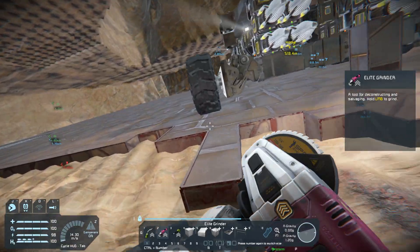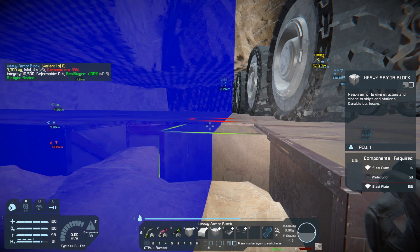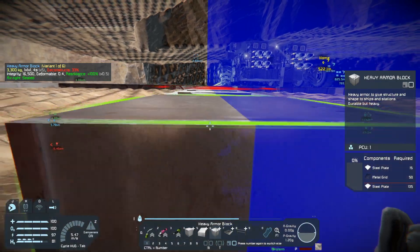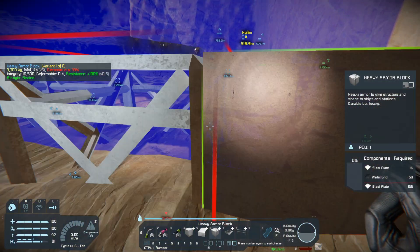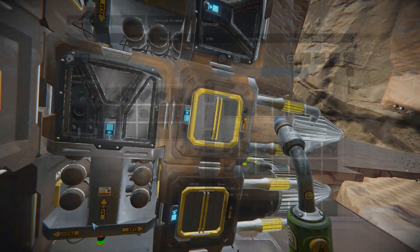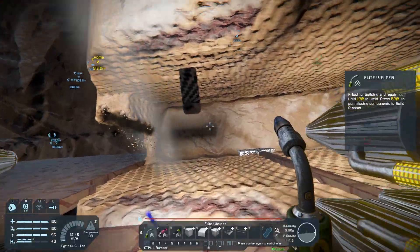We're going to pick a spot here — number six. Got mirroring turned on, drew our lines so we know where our mirroring is. We're going to place some blocks so we can get Ado on track to keep moving forward. Part of wrapping up this season is getting all of this construction done before going into orbit, and we can't get this construction done if we're focusing on one project.